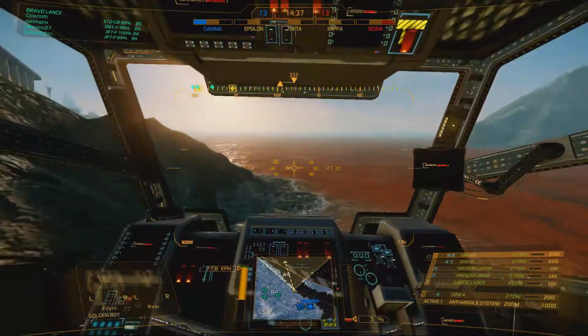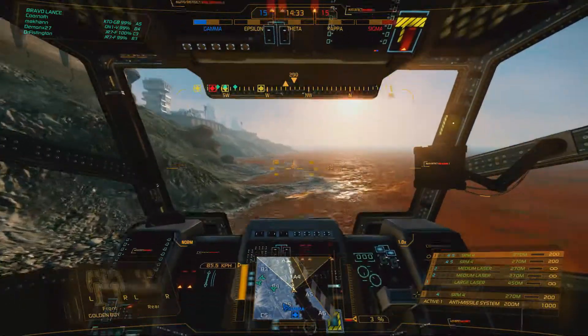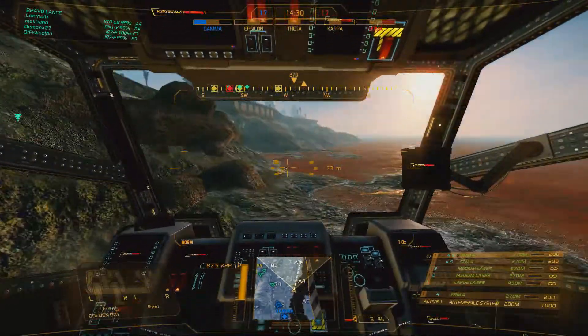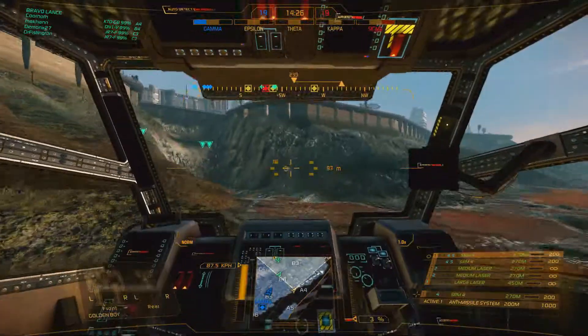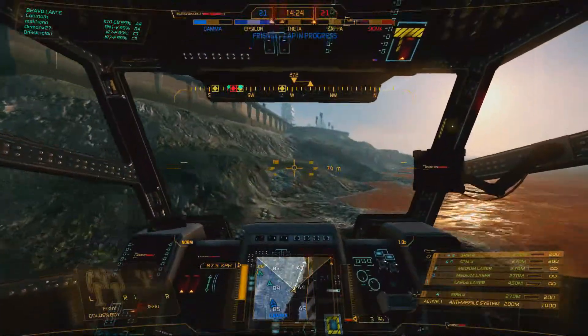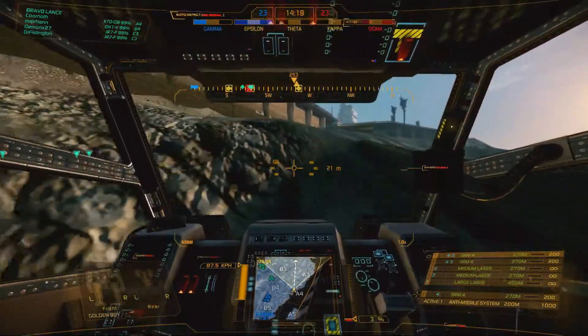So this is Conquest. What you have here is you got Theta, Epsilon, and Kappa. They're all on the coast. The way it's designed here, it looks like most of the fighting has been taking place at Epsilon as many times as I've been on this map here on Conquest.